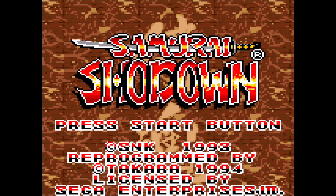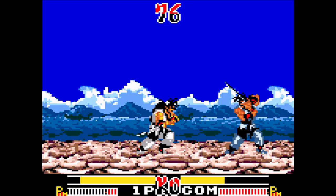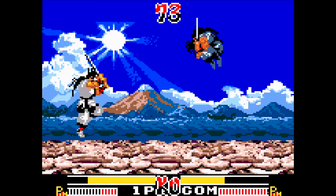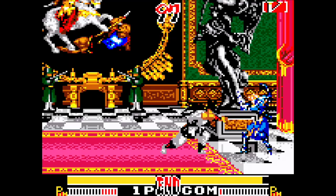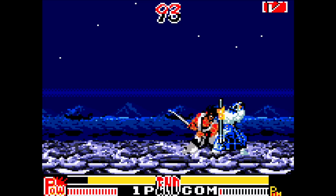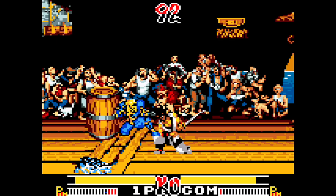Samurai Shodown came to the Game Gear in late 1994, developed by Takara. There are quite a few characters missing, but Amukasa is playable. The graphics do their best to represent the original, and given the 8-bit limitations of the machine, it's honestly not too bad. The sound and music aren't very pleasant. You have one button for your weapon attack and the other for your kick. Once you get used to everything it plays okay, though the computer AI is pretty tough.